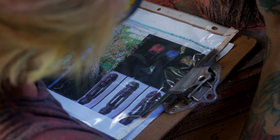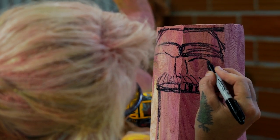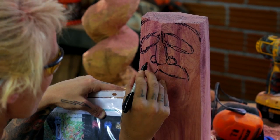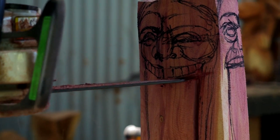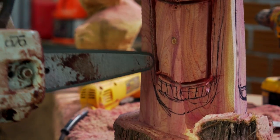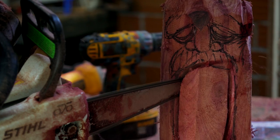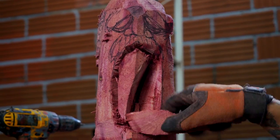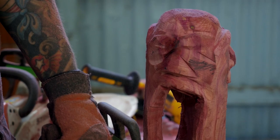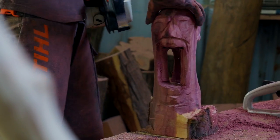There are three different faces with different expressions. Even though the top of the staff isn't large, a chainsaw with a small carving bar is still the ideal tool for clearing away the bulk of the material and getting the basic shape. I was a little worried about stability, but luckily the design has three points of connection, which should be enough to hold it all together.